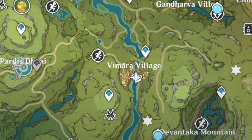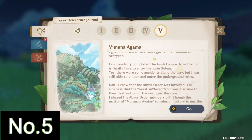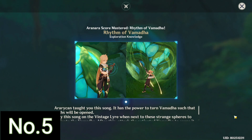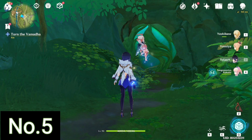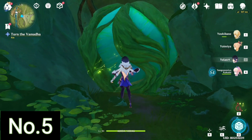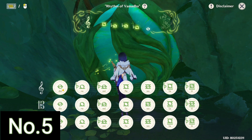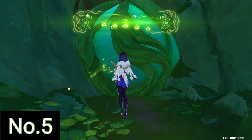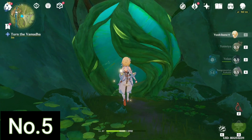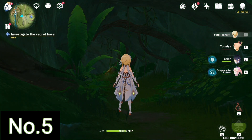The next one is by the area of Vimara Village and this one also requires a mechanism to unlock. To unlock this mechanism you will have to do the quest Vimena Agama, and fairly early in the quest you receive a power or tune called the Rhythm of Vahmada. This is the power you need in order to open this particular mechanism — you play the song, hit the ball, it turns and opens. Once it opens, all you've got to do is go to the entrance and the Dendroculus is just right there.